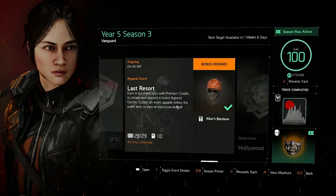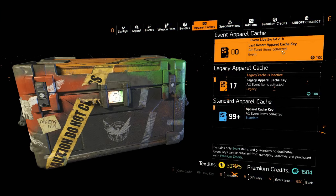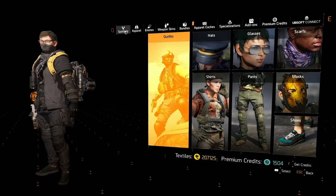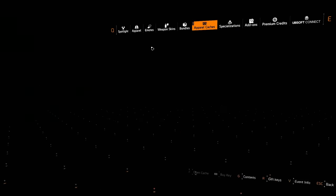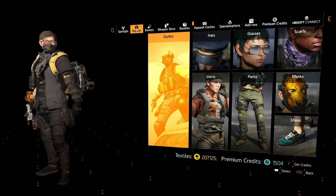Let's open the event and take a look at what we can get. You may have got some keys for free if you're a premium track holder — let me know in the comments if you got the standard one key and the extra ones for being a premium track owner. I'm definitely interested to know that, and I think everybody else would be as well.